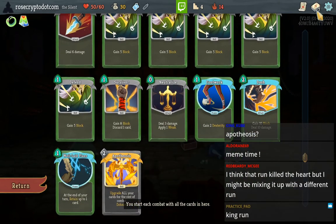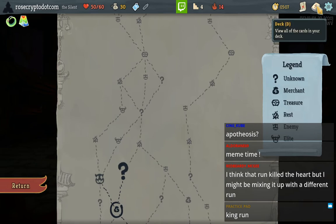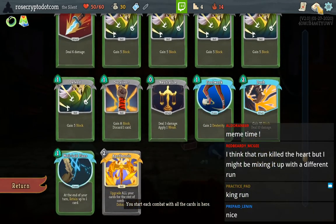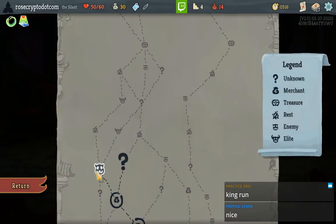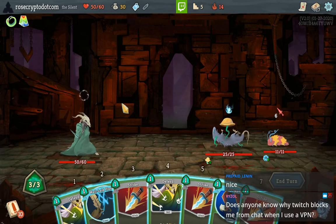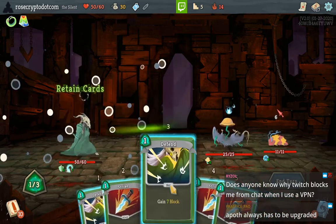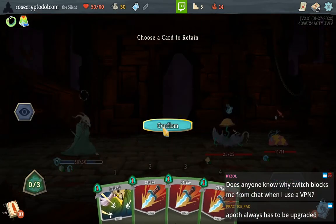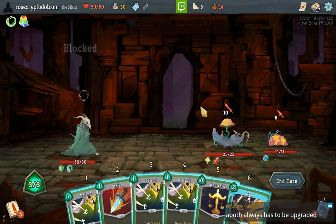This deck can beat early elites I think because of Dash — although maybe I should upgrade my Apotheosis at this campfire. Let's do this elite because there's two campfires in this path. The path always has to be upgraded — sure does. Okay, sadly we don't get to kill him. Actually yeah we do — we can Strike him.